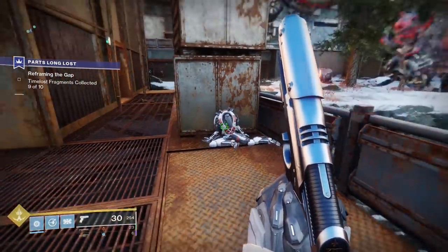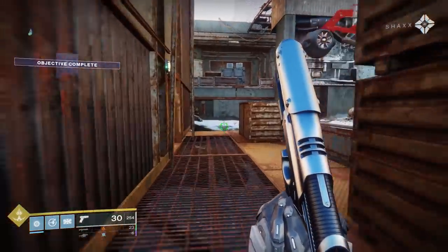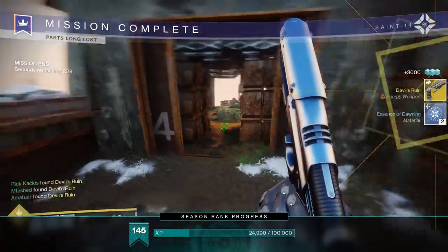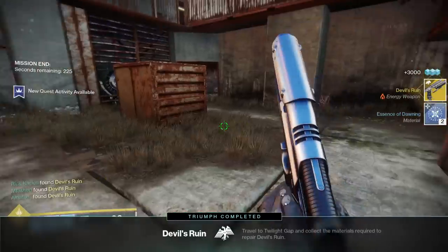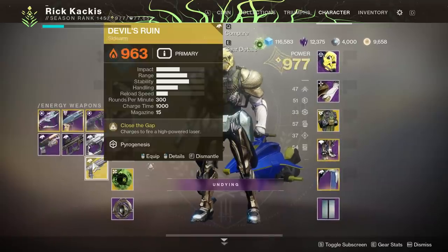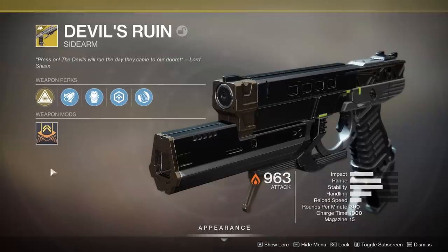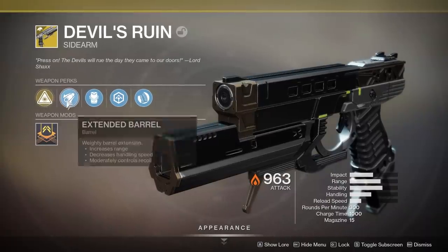Once you've collected the loot from all 10 of these robots, the quest step is going to update and you will be instantly awarded this sidearm. Make sure you have an extra inventory space in your special slot. At this point you can get out of the mission and start using this weapon, or if you stay in there is quite a lot of fan service with chatter between Shaxx and Saint-14 if you want to turn your volume up and enjoy that — it's pretty funny.